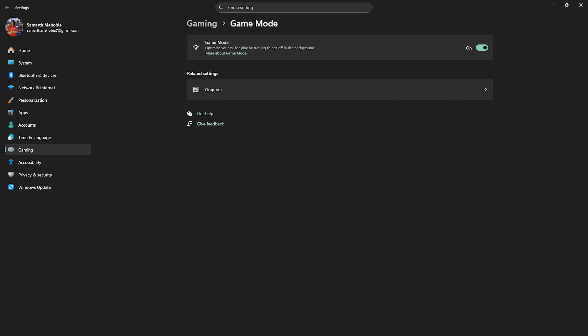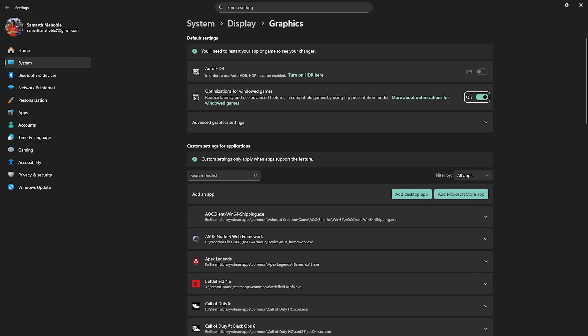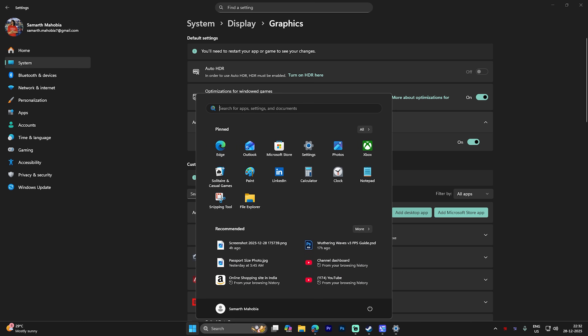Click on the Graphics button and enable Optimizations for Windows Games and Hardware Accelerated GPU Scheduling. Both of these will help reduce unwanted input latency and utilize your primary graphics card to render the game. Once done, click on Add Desktop App to add your game.